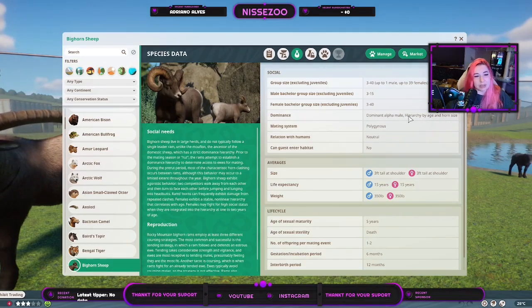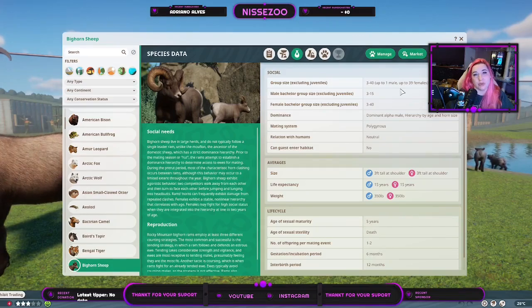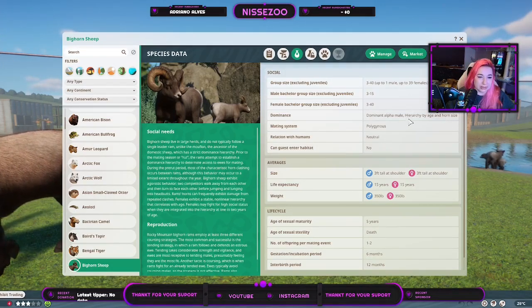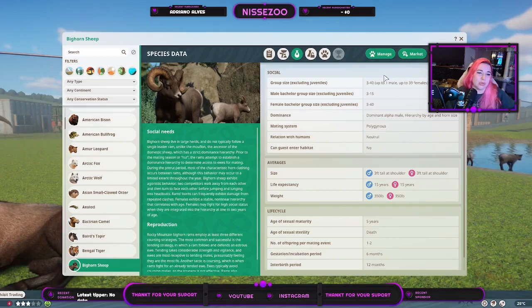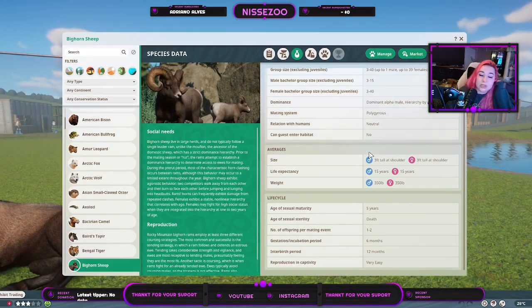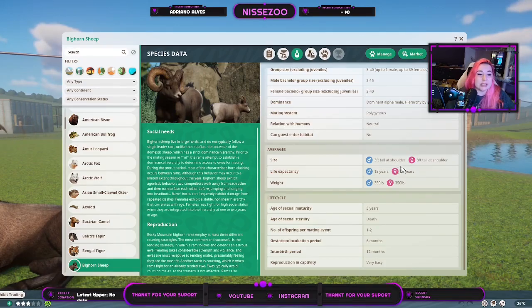In captivity, if you only have one male it's not an issue, but in the wild they fight for the right to have so many females in their group. They are polyamorous, neutral around humans, and guests cannot enter their habitat. This is a more wild, non-domesticated animal, and they grow to about three to four feet tall — around 90 centimeters — which is quite big.